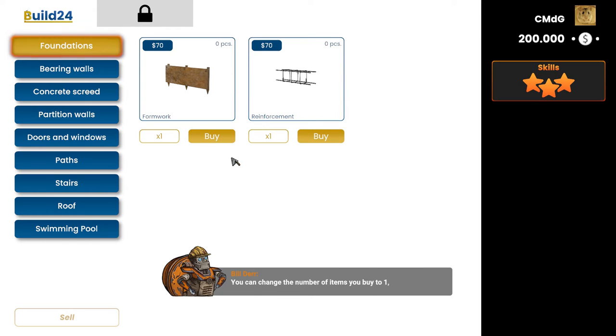Now on the left is a list of available categories according to the stage of construction. You can change the number of items you want to buy to 1, 10, or 100. Buy 100 formworks and reinforcements!